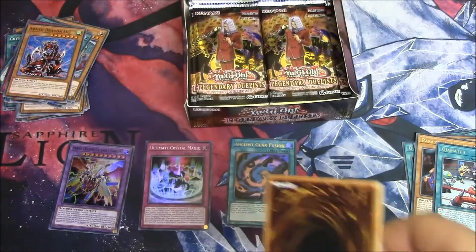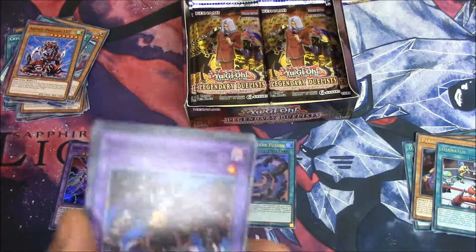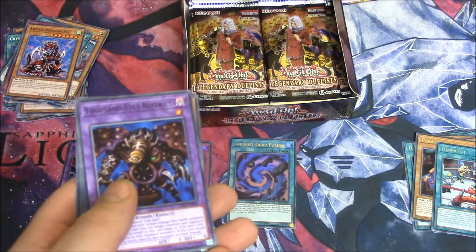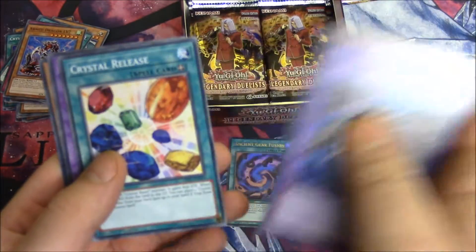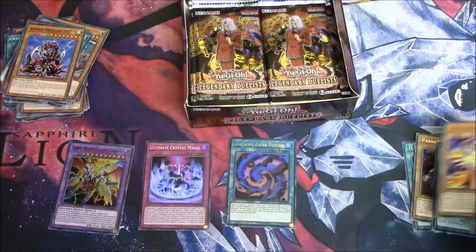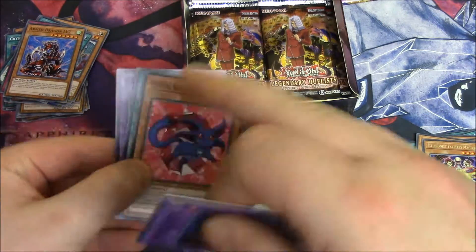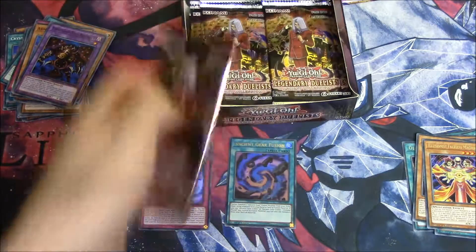This is such a better Legendary Duelist set. I hope they keep these up — better than Joey's one. I can see them improving on this but it's going to be difficult. Restrict, Ruby Carbuncle, Crystal Release, Panzer Dragon, and Illusionist Faceless Magician. I have a small spirit of these that follows me around and makes squelchy noises. Helps me concentrate when I'm playing card games.